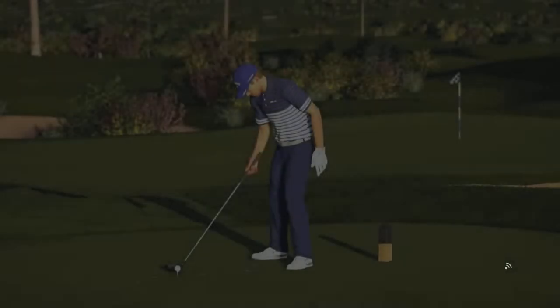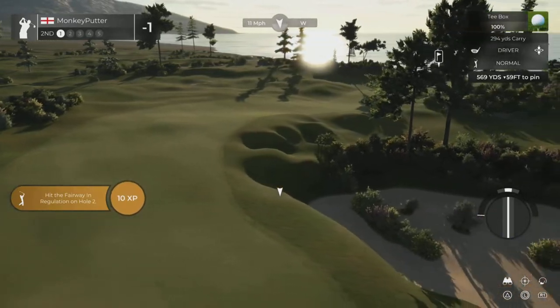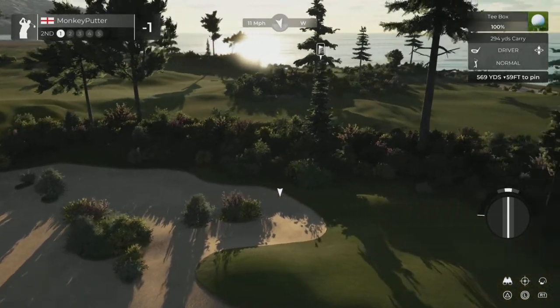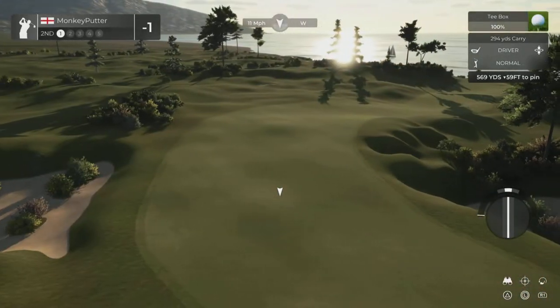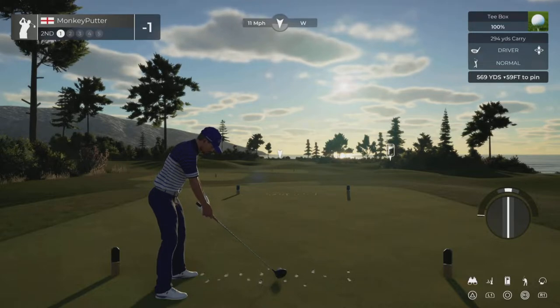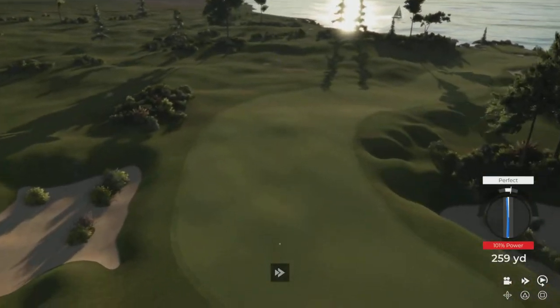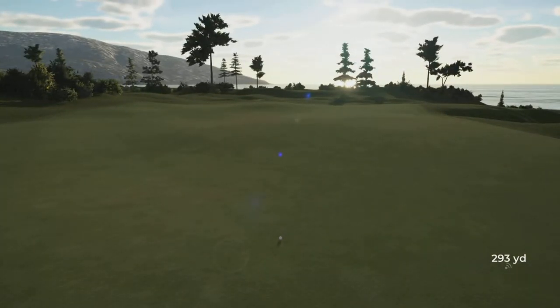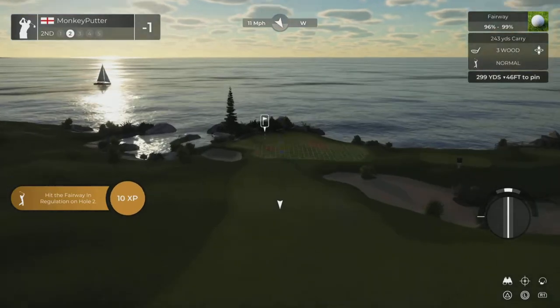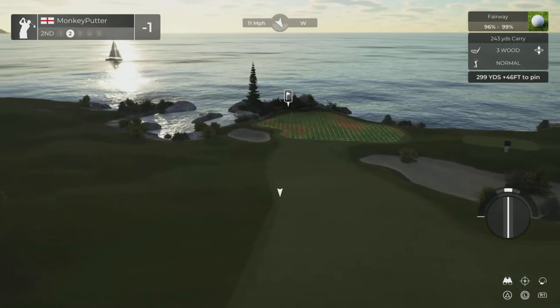I can see we've got a couple of par 5s on the front nine. Here's one of them. No shortcuts here - it's a dog leg - so we're going to have to play the hole as it's intended to be played. We've still got about 300 yards to go, slightly downhill but into the wind.